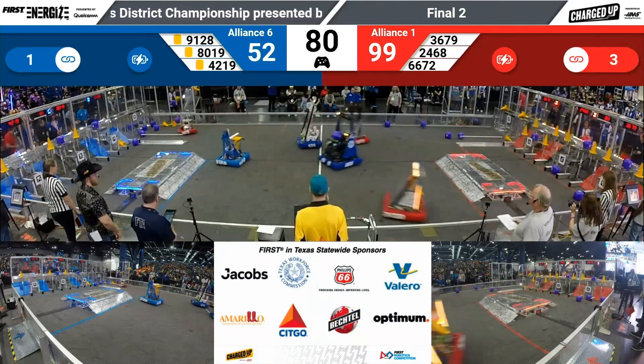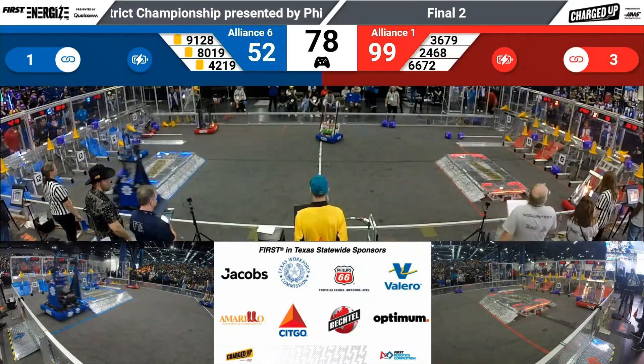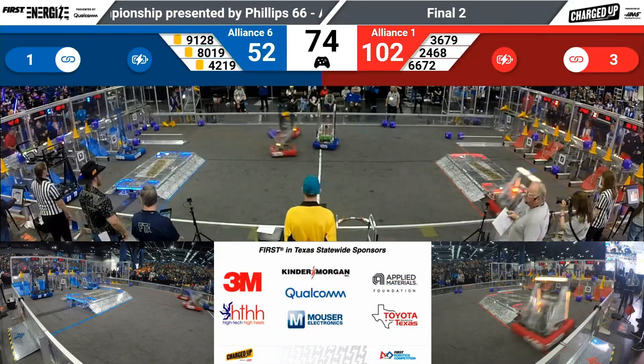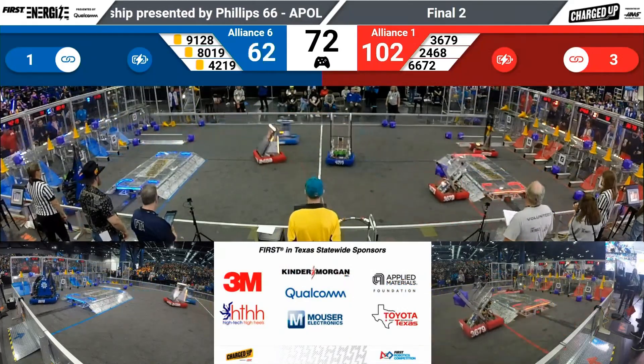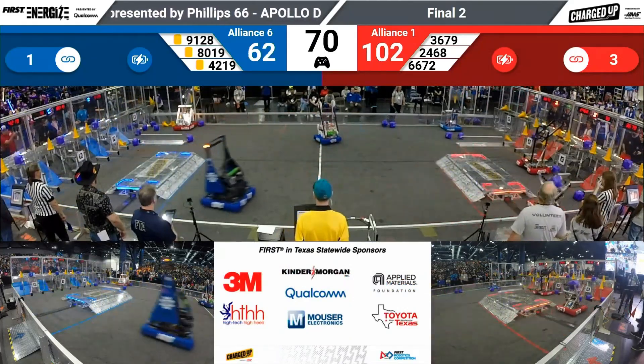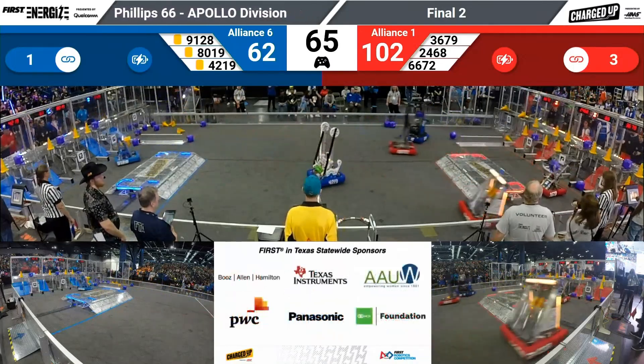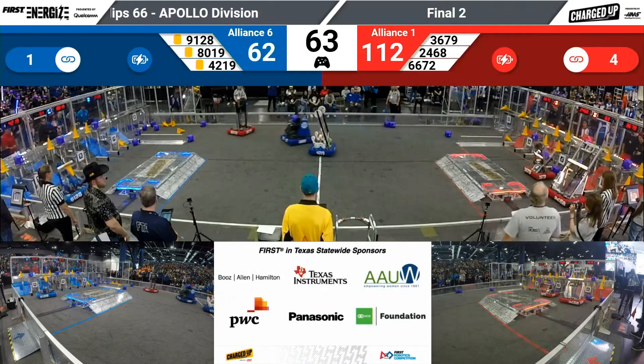They've got a cube and they're heading back down to their grid. 78 seconds to go, already 100 points for red and 52 for blue. Cube up high for the blue alliance — red's back with Fusion core, scoring a cone at the mid level. Rattlers trying to get a cube. 109 to 62.